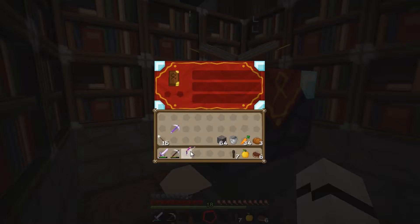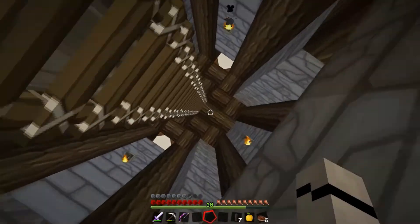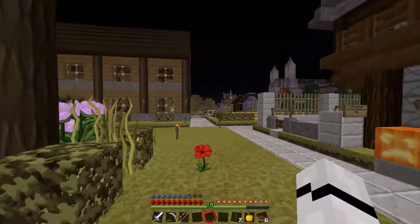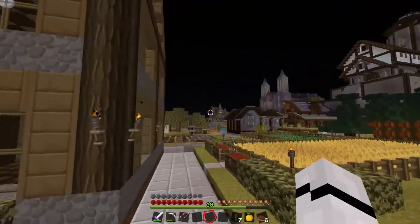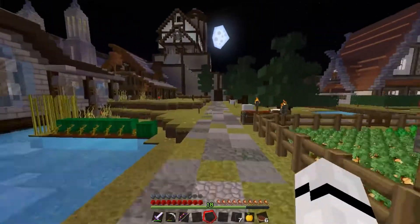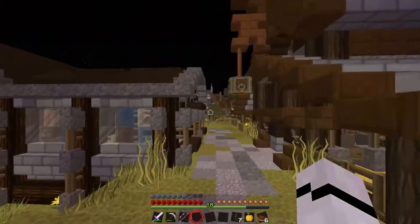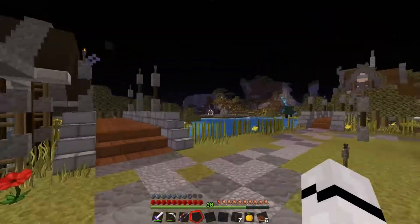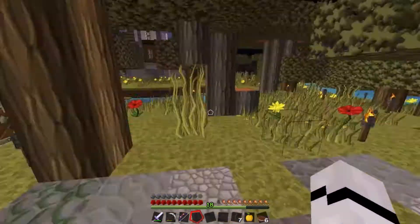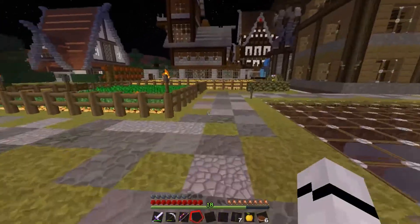I don't even know if punch is good. It would have been great if we got — what's that one where you only need one arrow? Infinite — infinity. I can't remember what it's called. I don't think I've ever got it on a bow. I don't think I've ever actually enchanted a bow before. Yeah, that's my first ever bow enchant in Minecraft, if I can remember correctly. I'm probably going to have people in the comments saying I've enchanted a bow on this season — I'm probably lying — but I don't think I have.